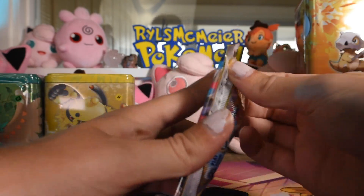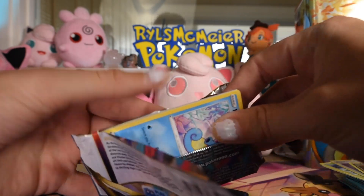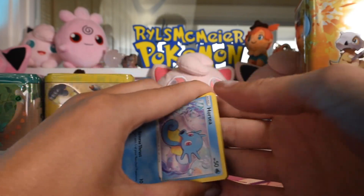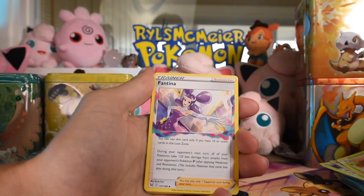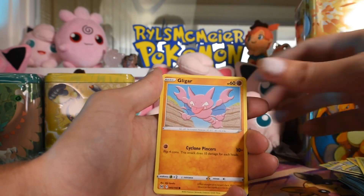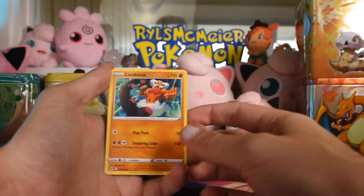Moving on to Lost Origin again — we're going to be moving on to Lost Origin a lot today, I can tell. Code, kind of upside down but whatever. Four to the beginning. Roserade, Fantina, Bronzong, Horsea, Murkrow, Rhyhorn, Wurmple, Gligar, Lickitung, reverse, and Landorus as the rare.